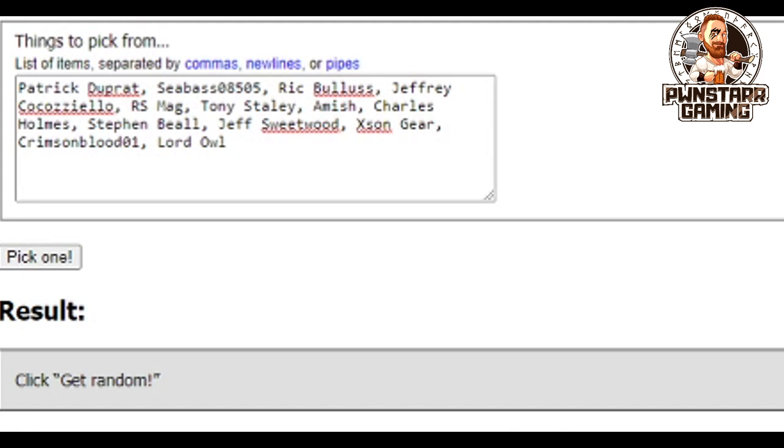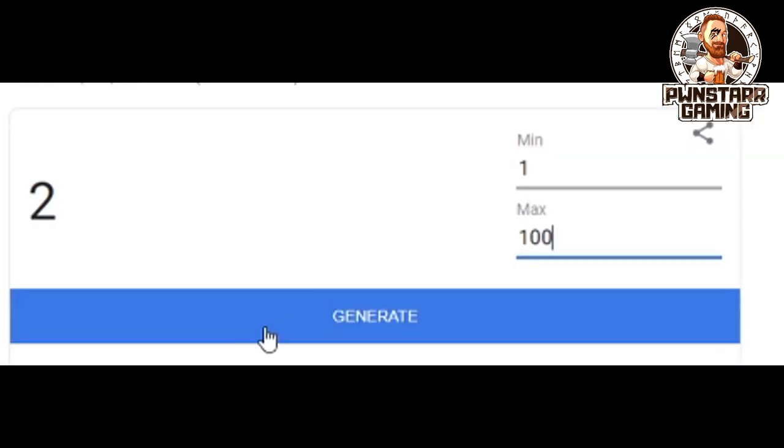Guys, as you can see, this week's raffle just keeps growing — it's getting bigger and bigger. That's thanks to you guys. I see you in Discord posting a lot of the videos when you're explaining something to a newer player, and thank you very much. That means a lot to me and it helps our community grow and newer players to stick around longer. We have our potential winners — let's go ahead and pick one. We've got Seabass08505. Congratulations, you're our winner! Let's see how much money you're going to win today. You are going to win 69,000 gold — that is substantially better than our last few raffles. Congratulations, Seabass. All you've got to do is message me on Discord and we will get you your check for 69,000 gold.